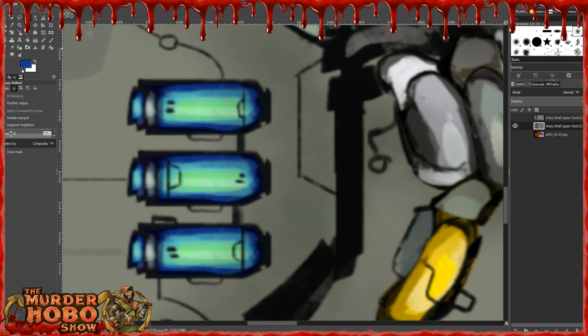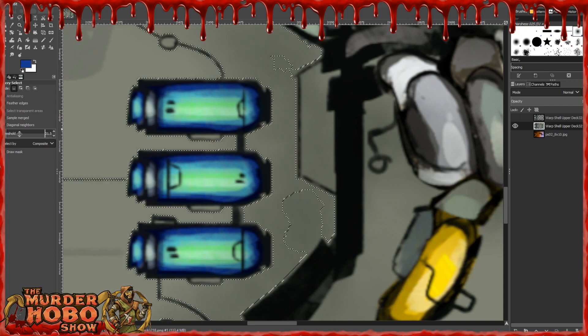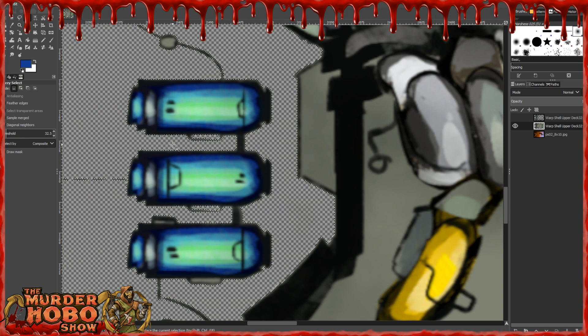These are nice and easy to do because they are different contrasts, so it selects well. Choose this — basically one click and we've got them all. Make sure we're on the right layer. Add a transparency. Looks like it's done, so I should be able to delete that away. I think I can tighten that up a little bit by going over 30 and then hitting delete — I think that's tighter.